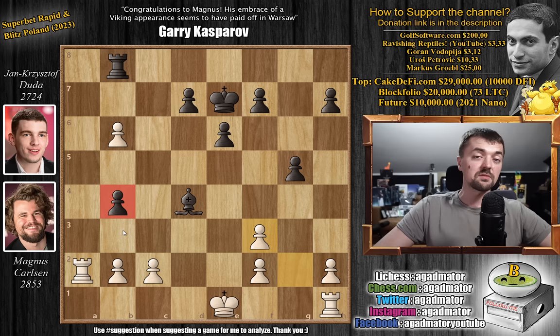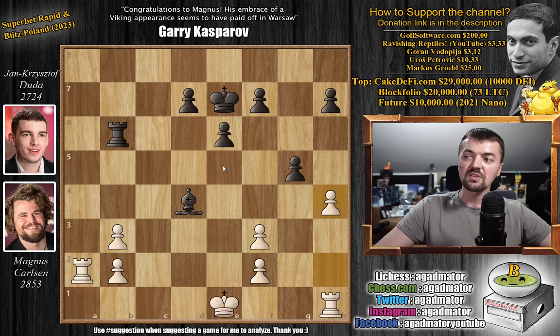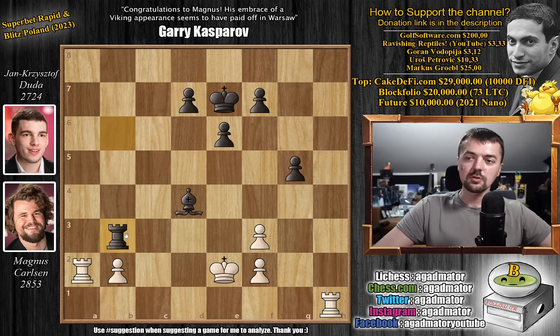So pawn to b3, c captures on b3, and rook captures on b6. We have pawn to h4 — Magnus wants to open up the king side and then go for some nice rook lifting. h6, and now captures, captures, king to e2, and rook captures on b3 — gobbling up all of the pawns, and getting ready to capture on b2 as well.